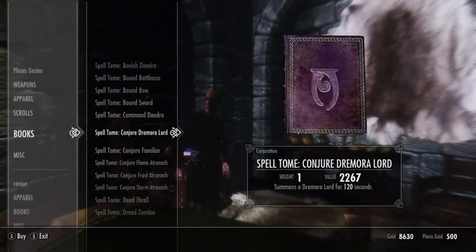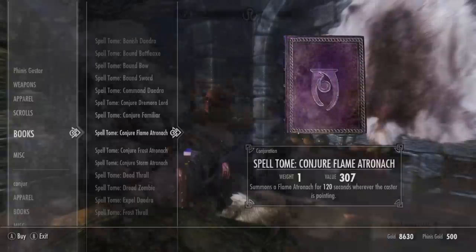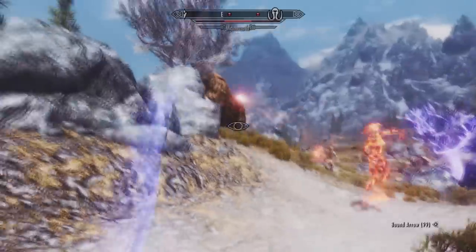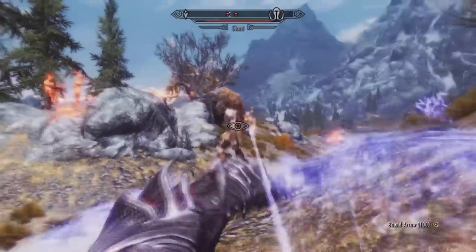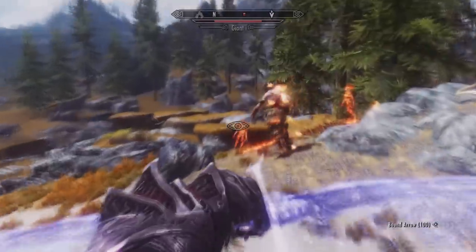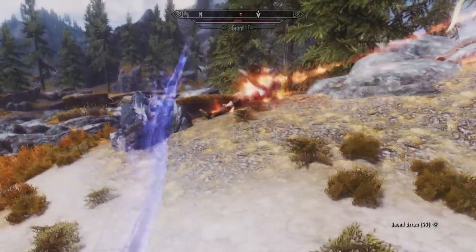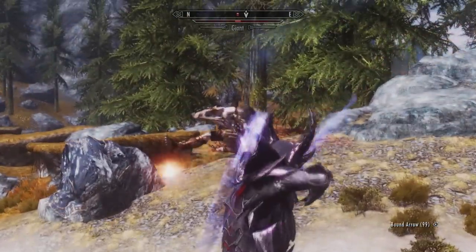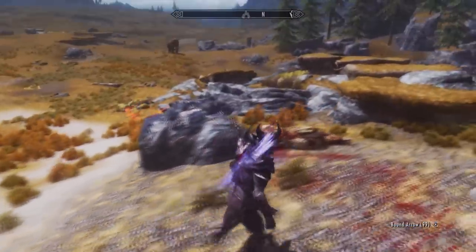Once you reach around level 25 conjuration, a few more options become available. You can now buy and use the Flame Atronach spell. The Flame Atronach is effectively a glass cannon — rather fragile but it does tons of damage. It typically casts fireballs and flames at your foes, setting them on fire and doing damage over time, while maintaining its distance. The Flame Atronach will also explode after it's been killed, which maximizes damage. This spell works best if you're using the Bound Sword as your main weapon.